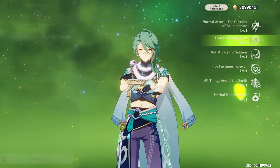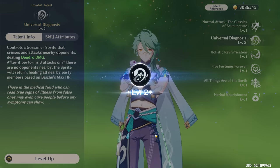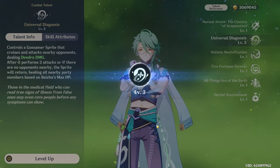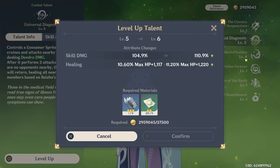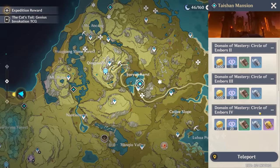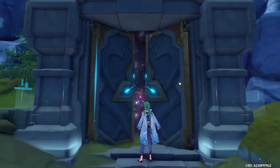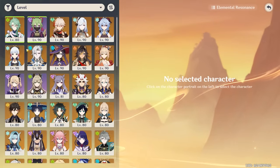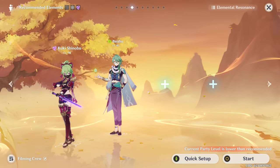Last thing we're gonna need is talents. I believe I have most of his talents acquired, I just need a little bit more, but I should have enough to at least take him to minimum 6-6. Today we're going for the 7-7 however. Actually, never mind — we only have enough for the 5-4. I guess we're gonna have to go back and do a little bit more grinding. Let's go to the domain of mastery and finish getting some gold books for him.